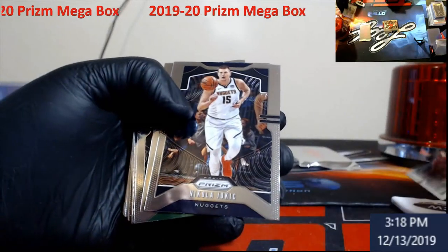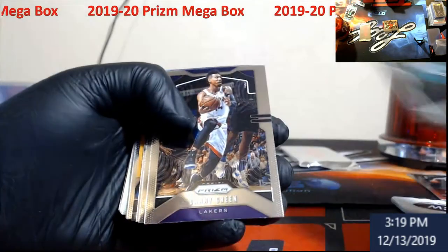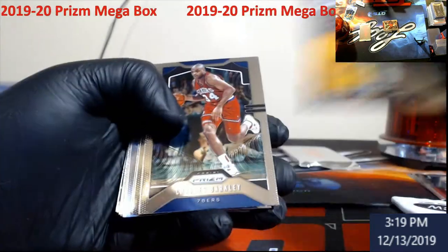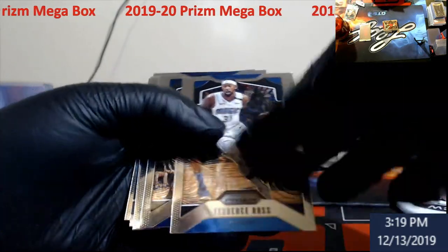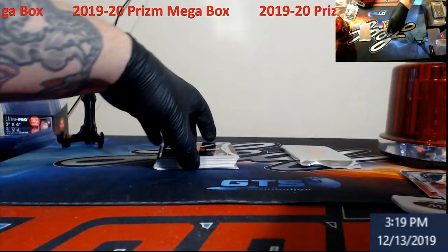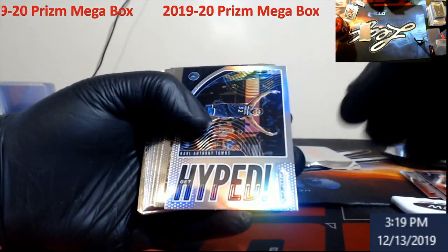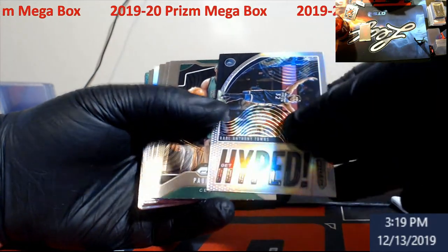Silver Frank. Carson Edwards rookie. Culver rookie — his brother just destroyed like a hundred-point game, you want to understand. Gafford rookie silver, Hayward. So we got a silver left — wow, that was pretty quick.